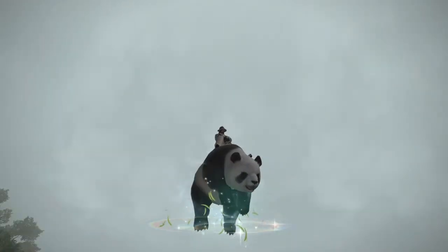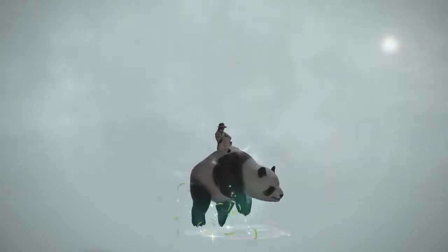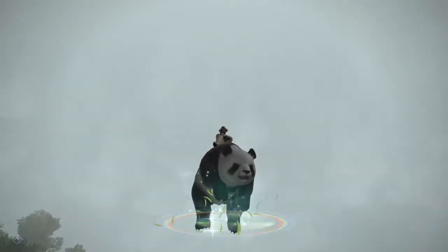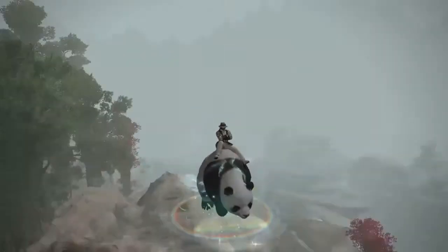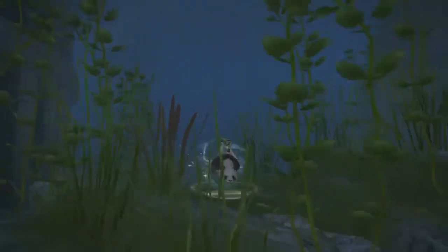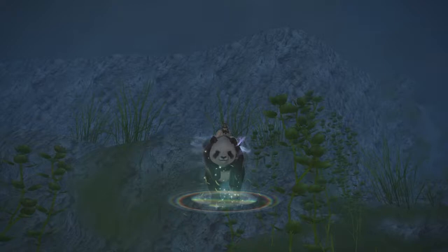It looks like it's going to be an elephant, so another stupid mount that flies for no reason. Because you can fly with it, you can also swim with it, so yeah, it's a water mount too. This is what it looks like underwater. The music is just the generic flying music that all the flying mounts have.